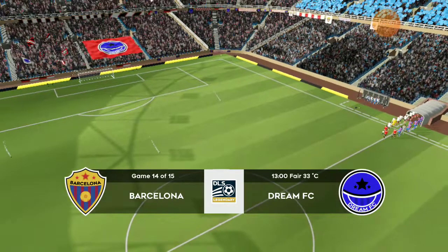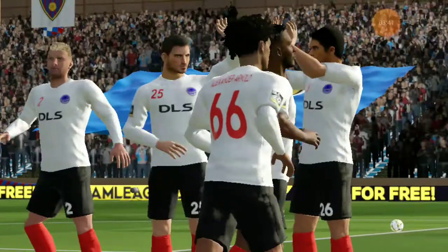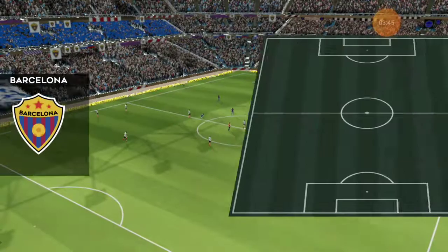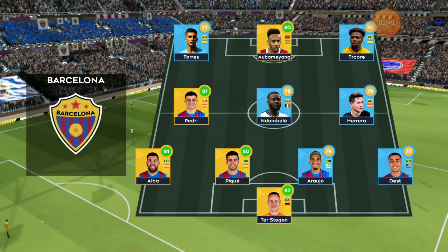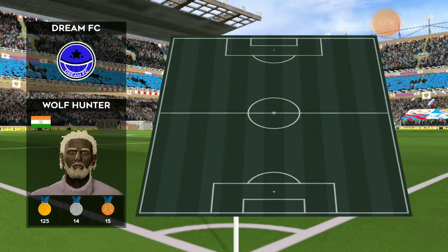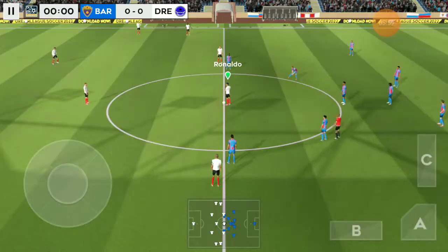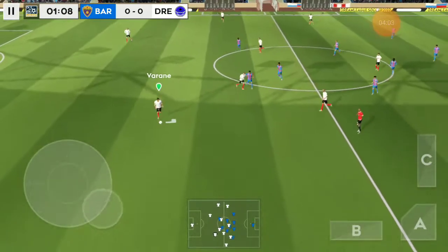We're certainly in for a treat today. This green team is made up of some of the finest players around — going to be some beautiful football played today. Well, let's see how the teams line up. They're playing three at the front; it's a 4-3-3 formation. And here is the away team formation. So we're off — which way will this game go?